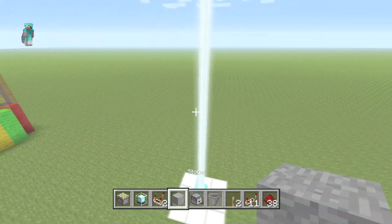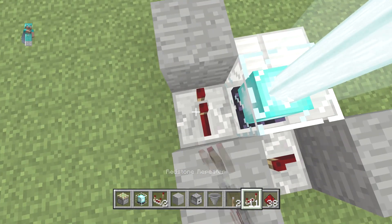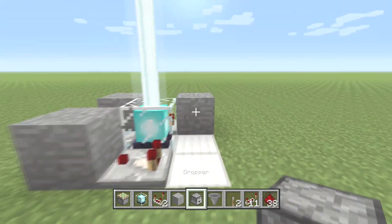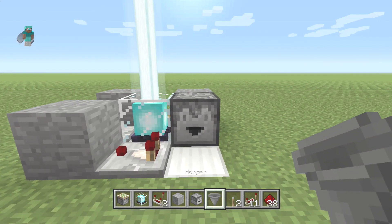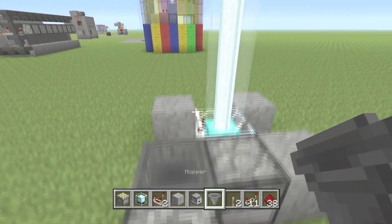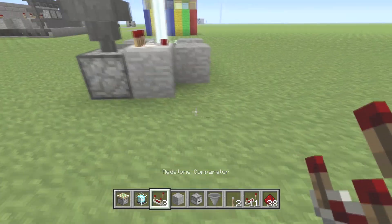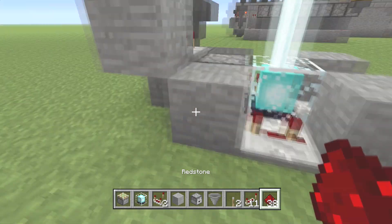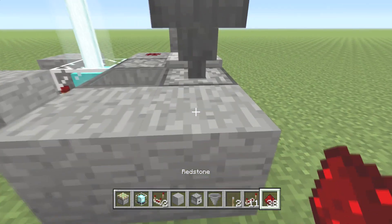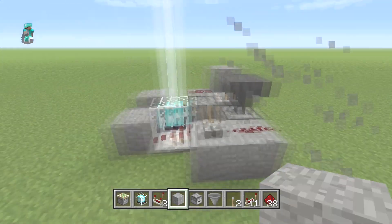Let's jump down here and put a block there, there, and there. Grab your redstone repeaters here and here — both of these are on three ticks delay. Swing around and put a comparator right here. Grab a dropper, face it forward, crouch place, then right trigger a hopper into that. Now go up, crouch place the hopper down into this one. Grab your second comparator — that goes right there.